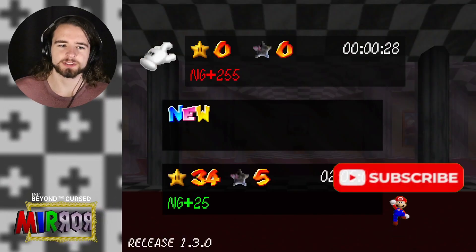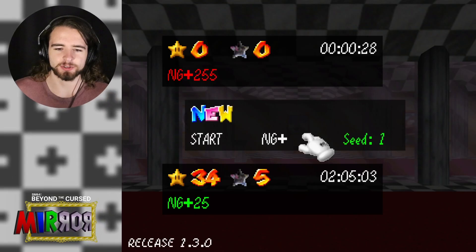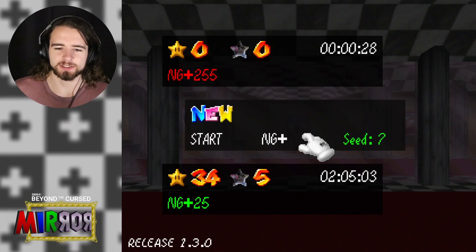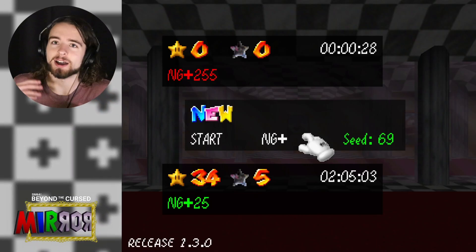I will now do a demonstration of New Game Plus up to three power stars. In order to start a New Game Plus game, you just go to a new file and select New Game Plus, and you'll be able to select a seed with up and down. I'm gonna do Seed 69 because, haha, funny number.